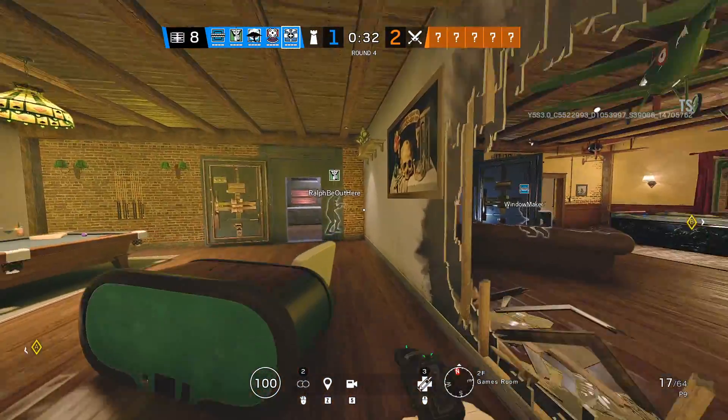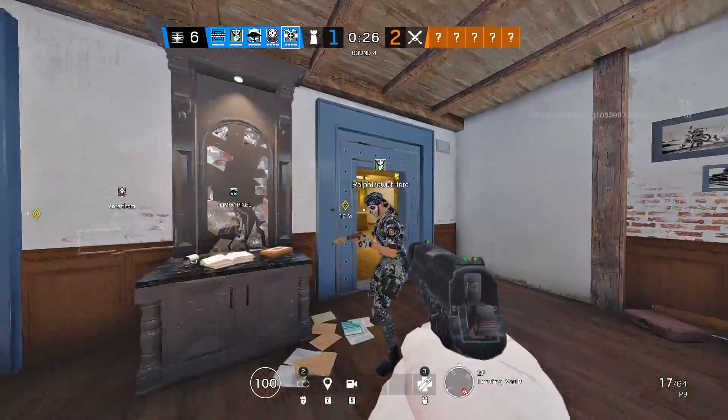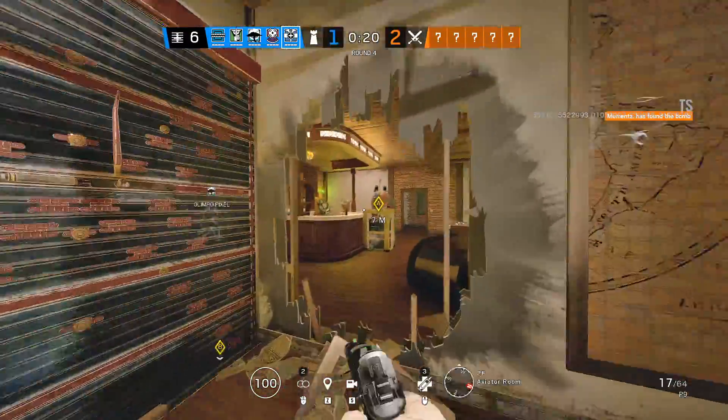The most recent change they went in and did was they actually adjusted the lighting on Villa. As you guys can see, there's far less orange and red hue to the map, and to me it makes all the difference.